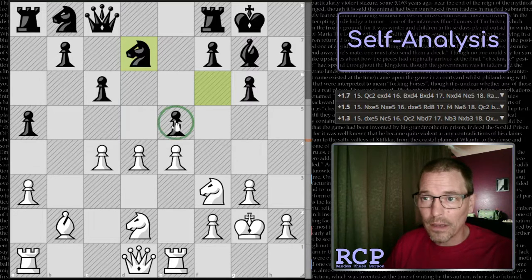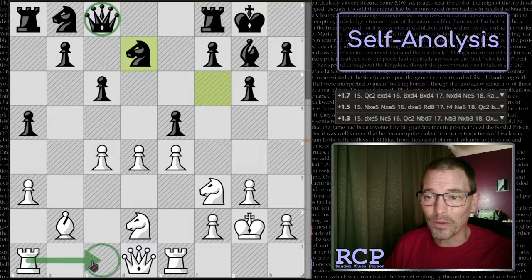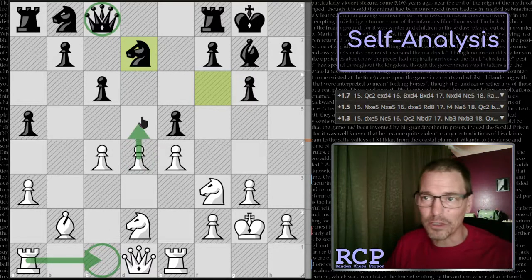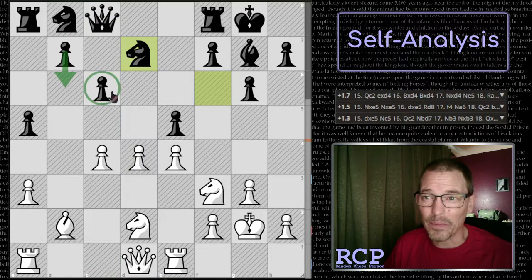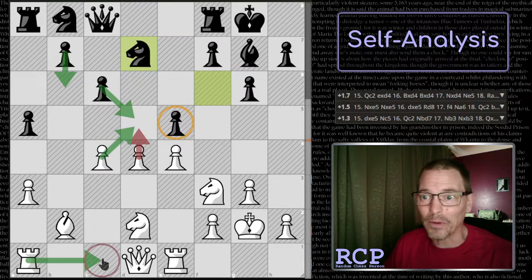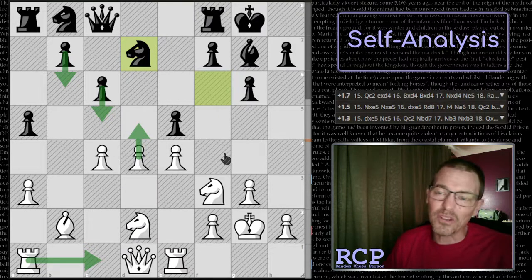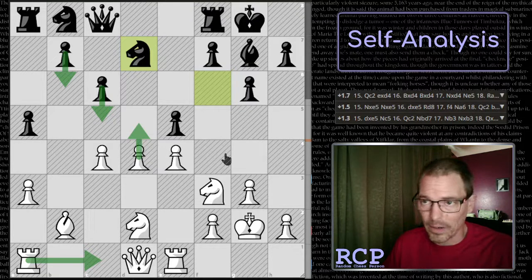My plan was they were expecting me to take and then they were going to be able to take back with one of those pieces, but I wasn't going to take. My thought was this file isn't open, but what if I put a rook on it and then opened it. My idea was that if they pushed the b pawn, I was going to push my d pawn forward, which would lock their e pawn in place. And then if they took and took — which they wouldn't do because that would open my rook up to their queen — our center would be locked. I would have been okay with that. I do fairly well in locked positions.